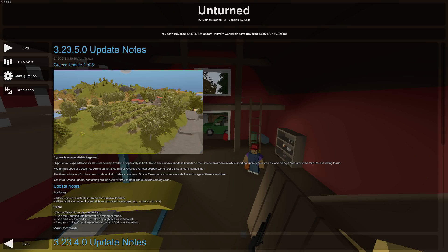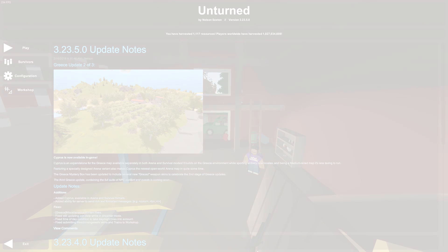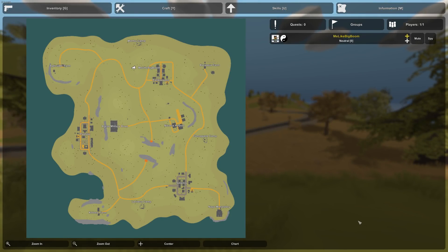The map is called Cyprus, and it's available in Arena and Survival mode. I've tried playing on Arena mode before, but the servers keep crashing because it can't handle the number of players trying to play on this new map, so I'm going to play it on Survival mode to show you the locations. It is an island map, and compared to PEI, which is about 50% water and 50% land, this map is more in favor of land and has a lot more surface for building bases.